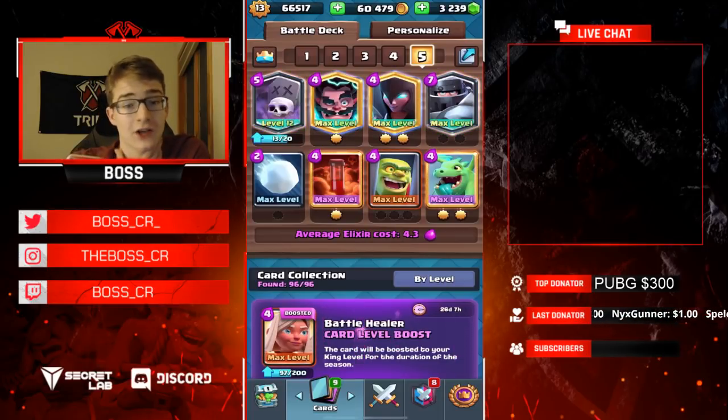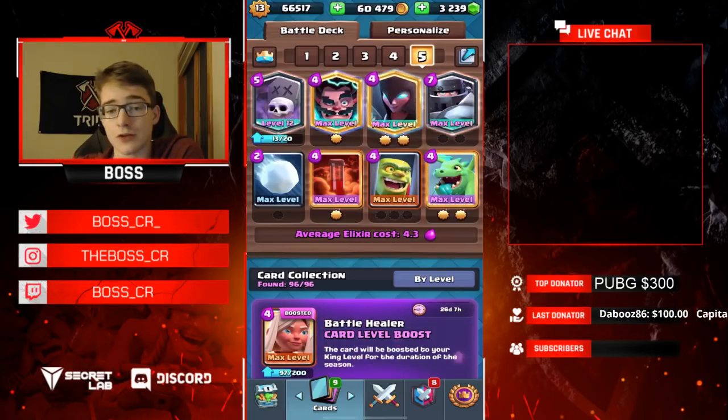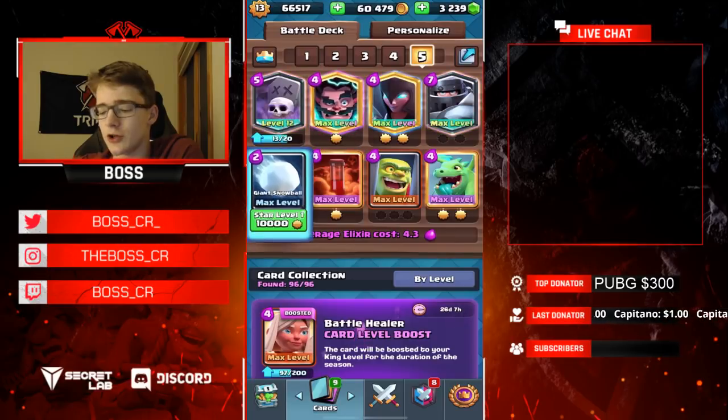This is a 4.3 Elixir Graveyard Deck, so pretty expensive. You're getting the majority of your damage in double Elixir, unless they overcommit in single. It has a lot of really good cards in this meta — the Night Witch is really good right now, Electro Wizard, Snowball, Poison are all used a lot right now.